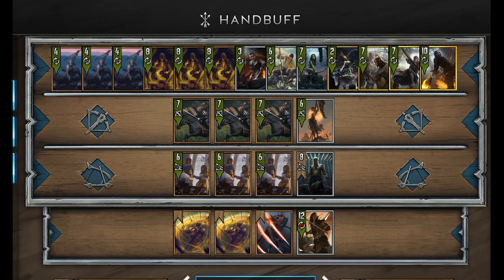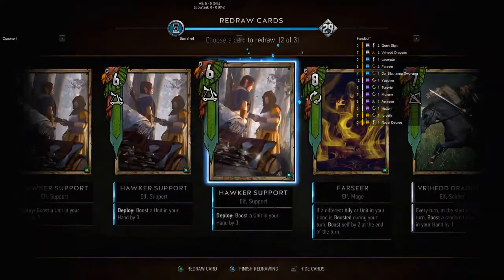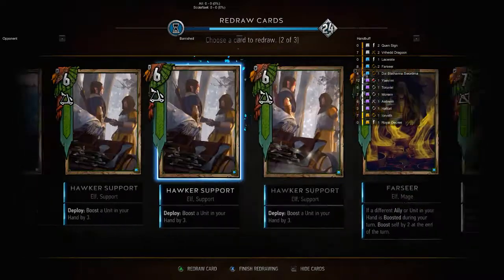I put in a Shiru because I was worried about all the cards I would have to destroy with Scorches, but I will probably replace Shiru with a Geralt Igni. With all the Scoia'tael players I've just run into lately, I want to be able to remove that 17 strength card almost instantly.